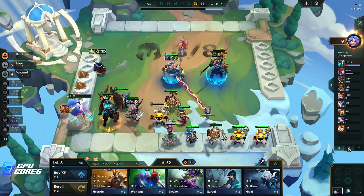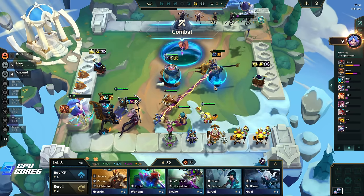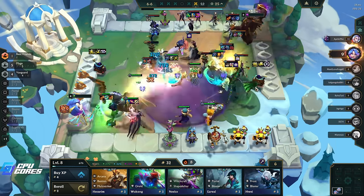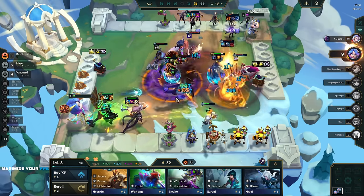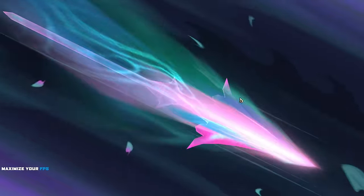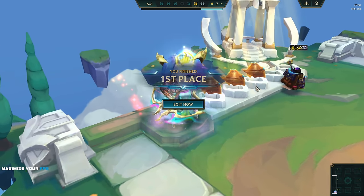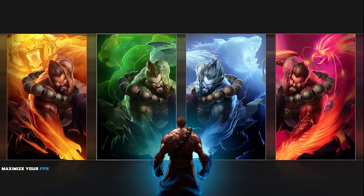Mordekaiser did a lot more damage and actually tanked more too - let's go ahead and put Yuumi on him. I think she attaches right away so the placement doesn't matter. This is it - if we win this we win. He's got no good three-star units that I'm terribly worried about. It's this mini items that if we can kill it we're doing fine. Mordekaiser is still alive and doing insanely well. We won! Well guys, first place! Thank you very much to my sponsor CPU Course. We've had a lot of fun on this channel - keep it up and we'll see you in the next video!